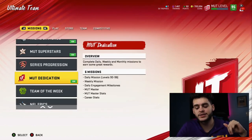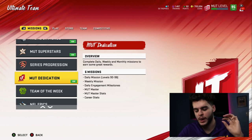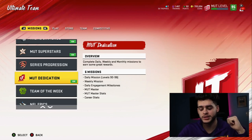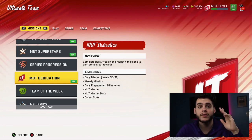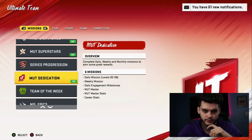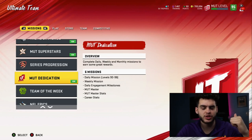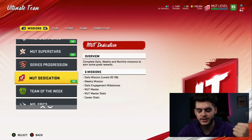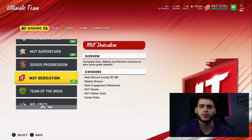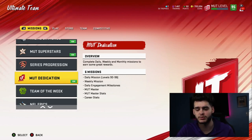They also announced a new weekly objective list: win seven games in solo battles per week for two elite player packs, win seven head-to-head season games for two game changer packs, win seven squad season games for one game changer pack and one elite pack, win five weekly league games for 50,000 coins, and win 10 weekly league games for another 50,000 coins. That's 100k a week in coins just from 10 games — plus packs. You could easily be earning around 200k per week. It's like a little quarantine payday.